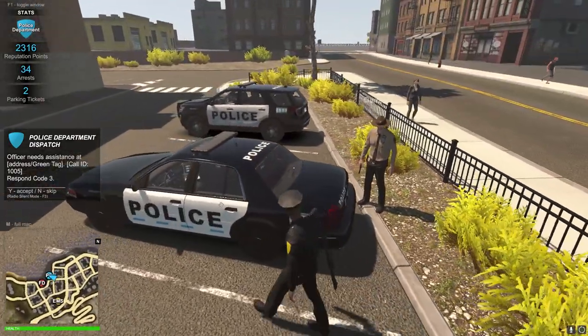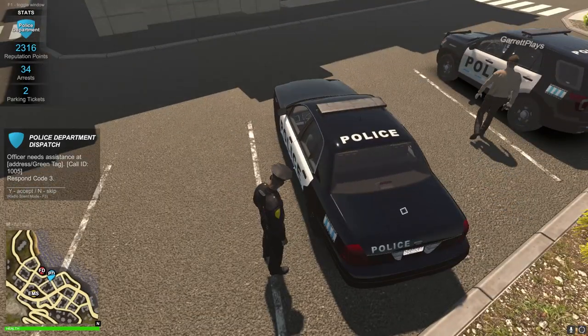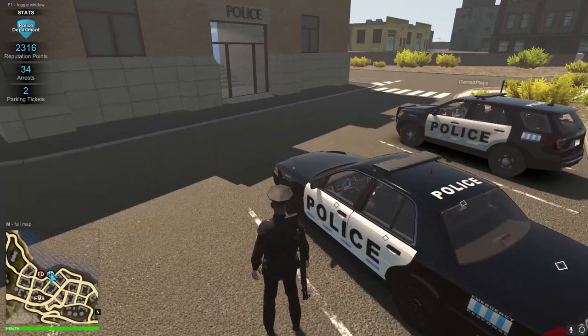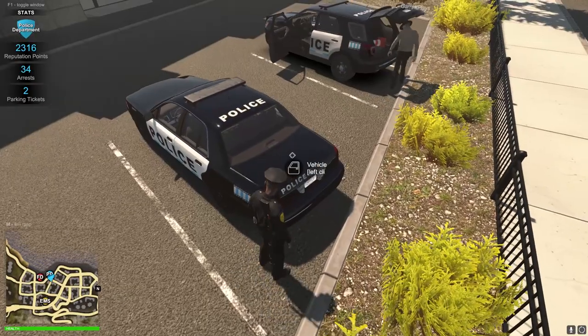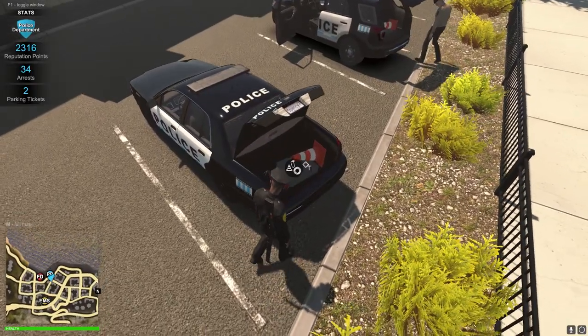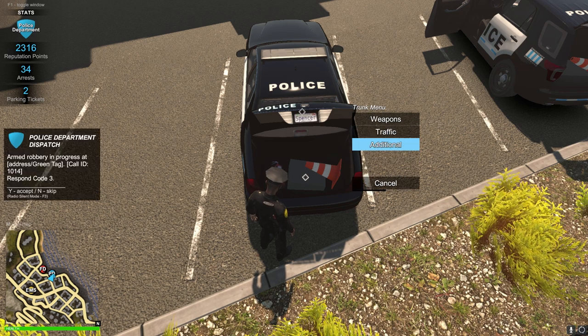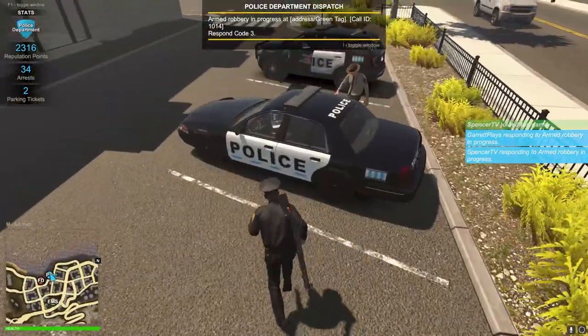People can pull out guns and things can get a little crazy. There's also a health bar at the bottom so when things get crazy we can monitor our health - if you get hit it goes down by half or a quarter. We have new weapons which are really exciting and make it more fun. There are also interiors on some buildings now, like gas stations. And there's an armed robbery call - let's go!